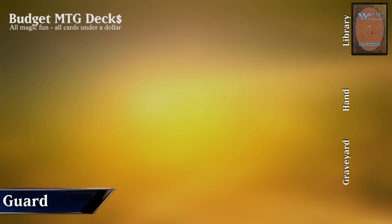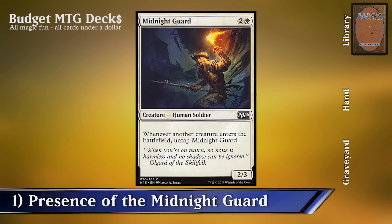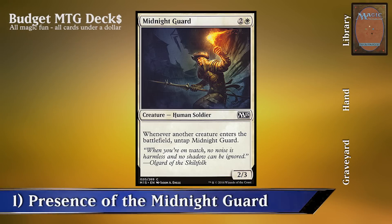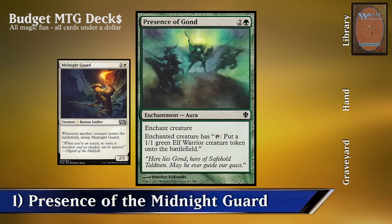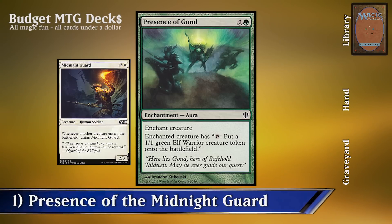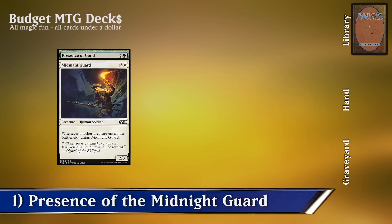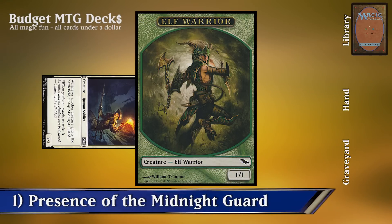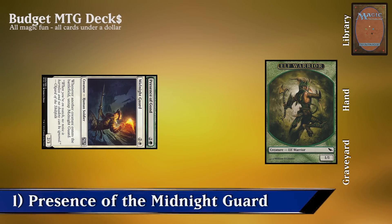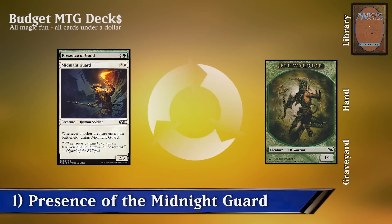Combo 1: Presence of Gond and Midnight Guard. For this combo we're going to need Midnight Guard on the battlefield. Midnight Guard untaps every time another creature enters the battlefield. We're going to enchant Midnight Guard with Presence of Gond. Presence of Gond is an aura which allows the creature to tap to put a 1/1 Green Elf Warrior token onto the battlefield. We simply tap Midnight Guard to create a 1/1 Green Elf Warrior token, and as the token enters the battlefield it triggers Midnight Guard to untap, and we can repeat the process as many times as we want.